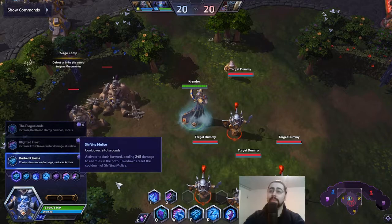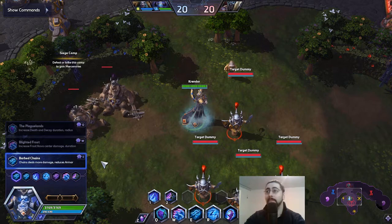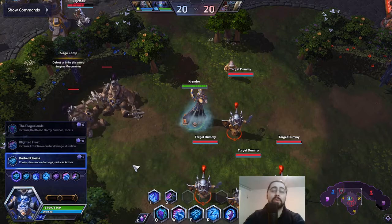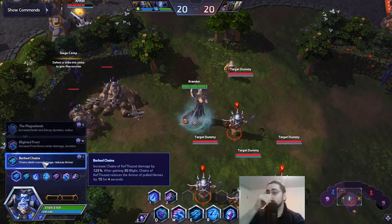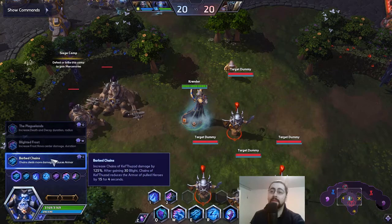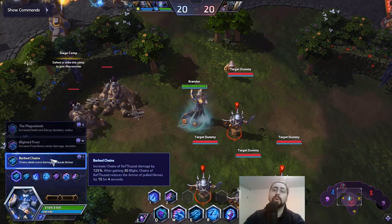It's all about the chains. Quick review of the talents — this talent build will provide you the most success rate. It's a bit high-tech and tough to execute, but with practice you're gonna get better. Level 1: Barbed Chains is gonna increase the damage of the chains by 125%, and when we complete our quest, Master of the Cold Dark, we get a 15 armor reduction on enemies pulled by the chain for four seconds.